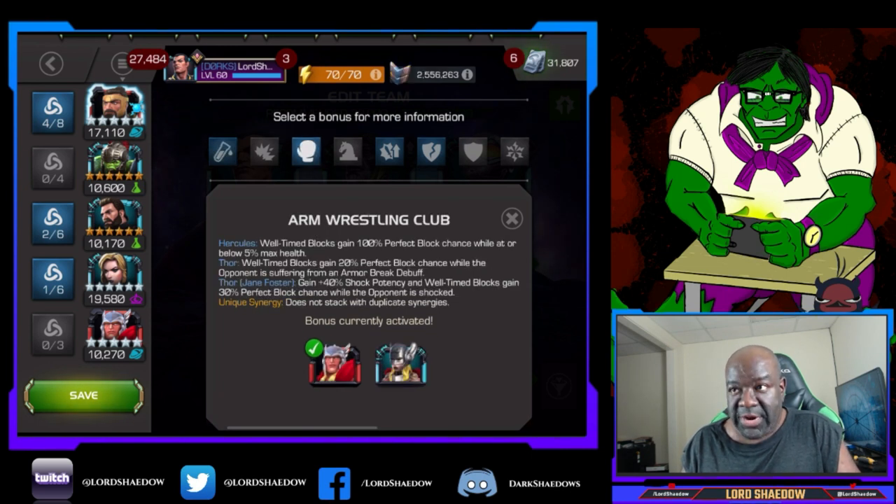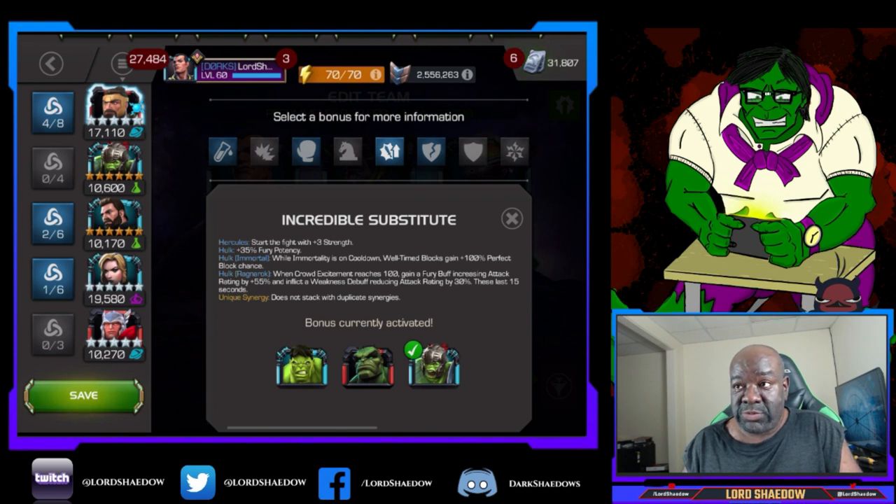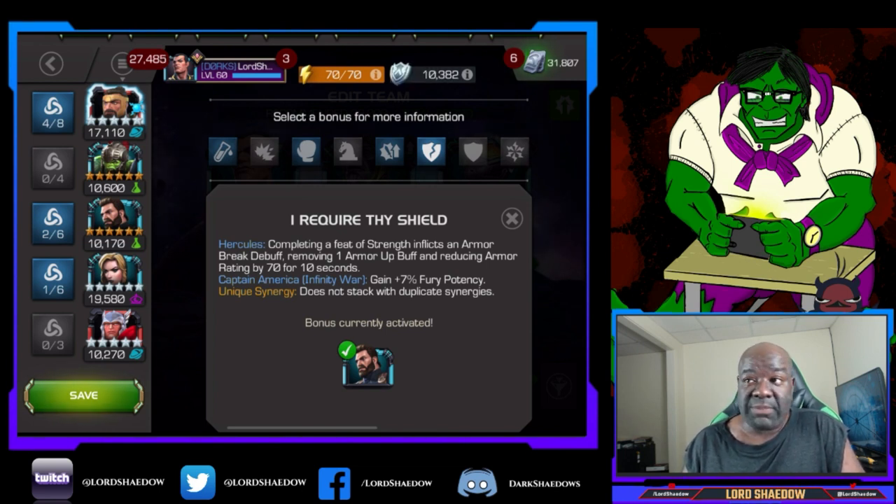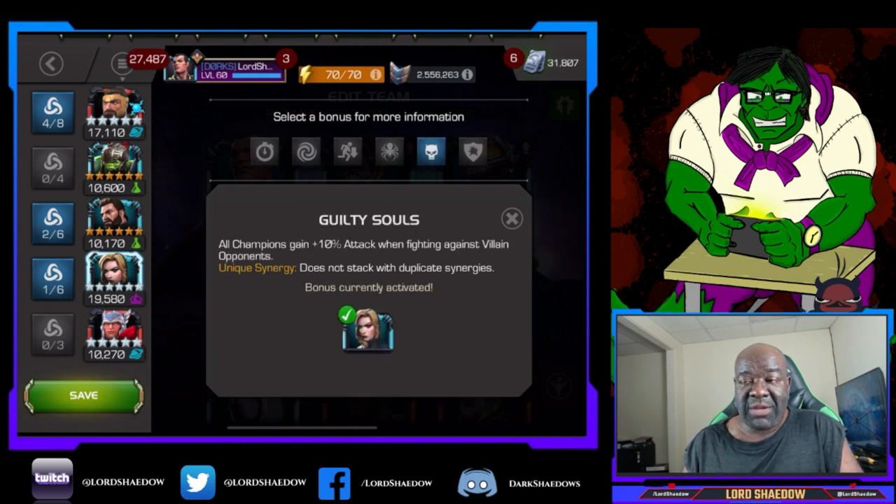The next synergy is just a 'just because' — if I go below 5% it'll help me survive the chip damage you normally get when you do a parry. This one here is pretty good — you start the fight with plus 3 strength. And then finally, Captain America Infinity War: when you complete a feat of strength, they'll get an armor break debuff. I also have Black Widow Clairvoyant as backup in case I fail with Hercules. All champions gain 10% attack when fighting against villains.